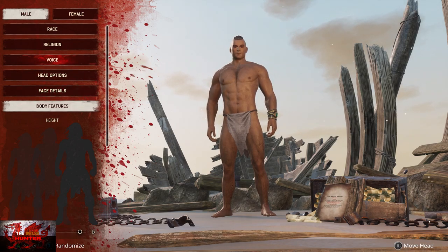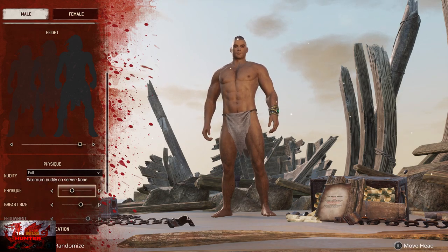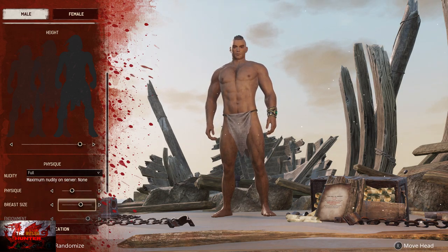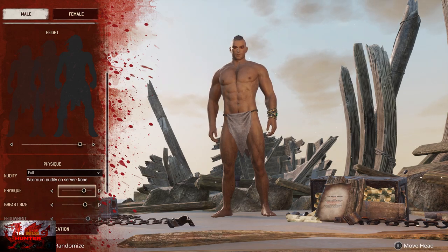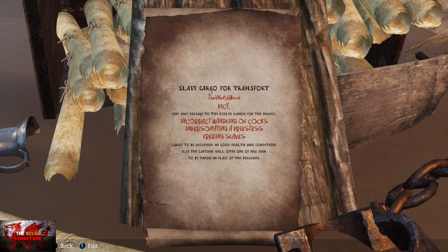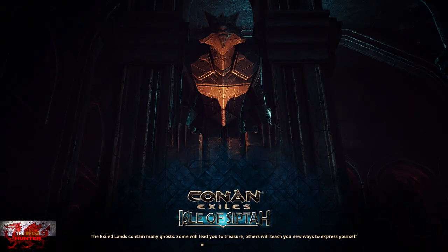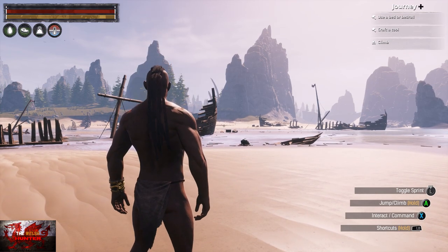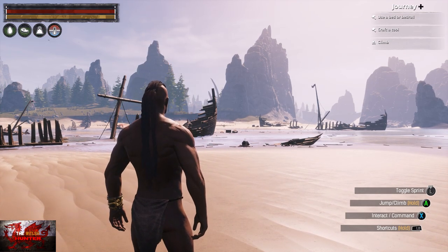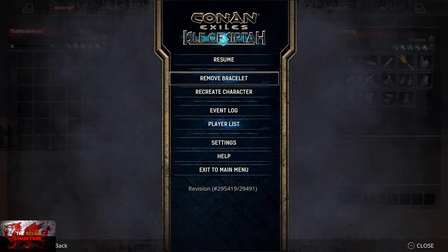He's a bit taller now. I obviously put nudity on, because nudity is hilarious. Make the wang and the titties bigger — there's nothing wrong with having big ones or small ones. Anyway, finalise your character and let's get it on. First things first, everyone's favourite — admin commands. Press the select button; that will get you to the menu where you can go down to settings.